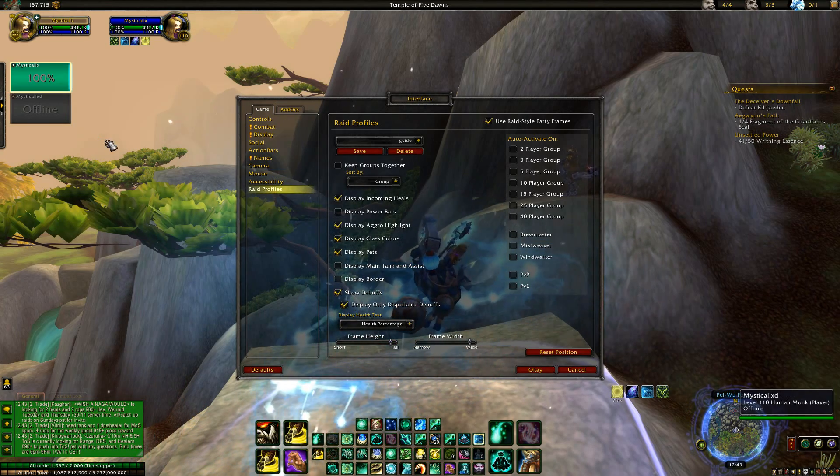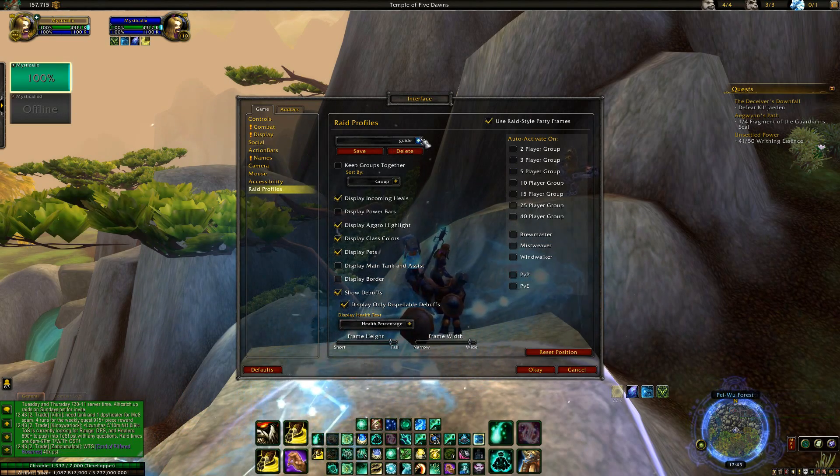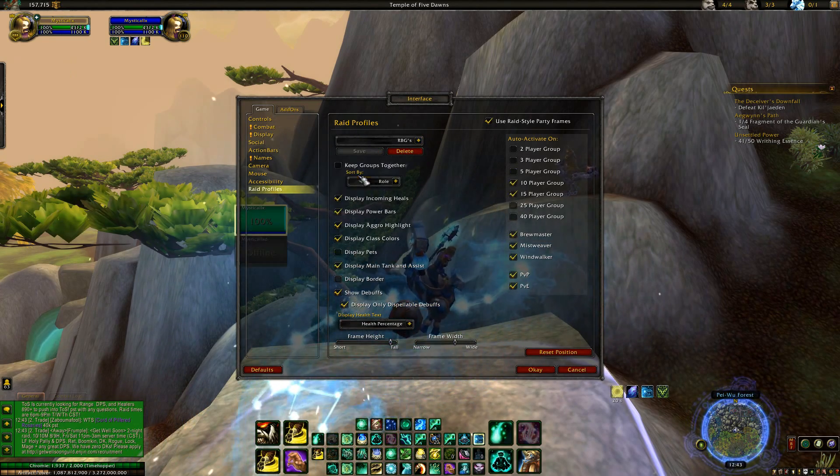For adjusting frame size — in threes I really like to have it at max height and max width so it's easier for me to see. The health percentage display is basically it. In RBGs — let me save this real quick — the frames are a lot smaller.